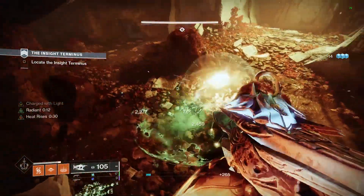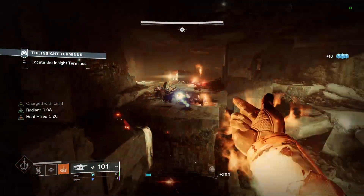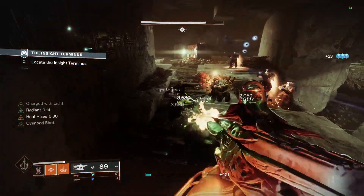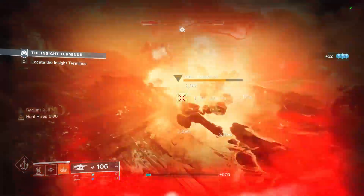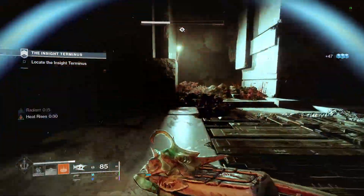In today's video, we are going to be combining Necrotic Grips and the Osteostriga SMG with the new Solar 3.0 subclass. We're going to be spreading Scorch and Poison to every enemy, and you should be able to be Radiant at all times for an extra 25% damage.